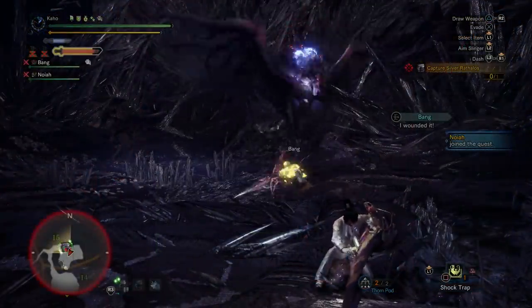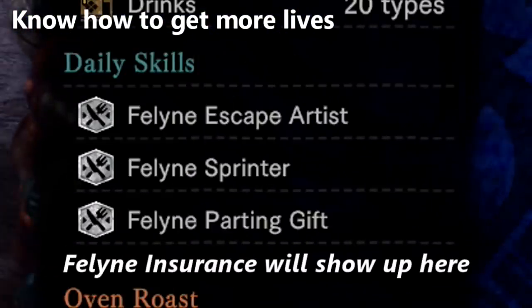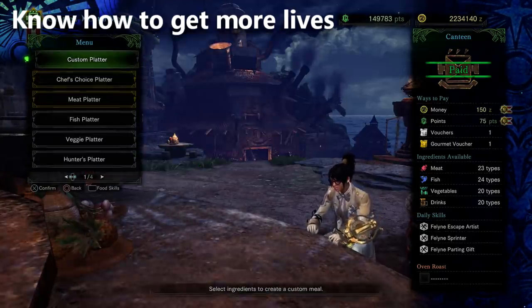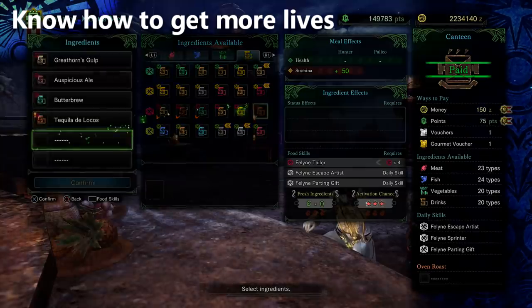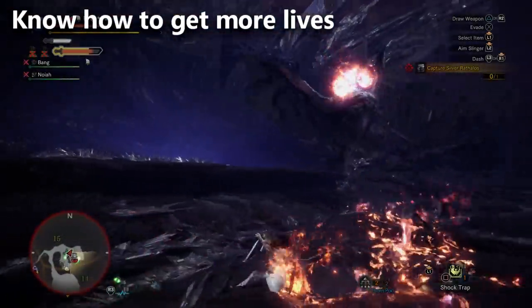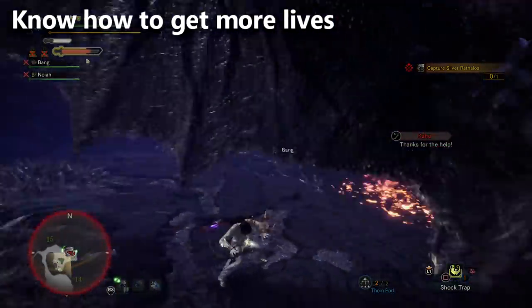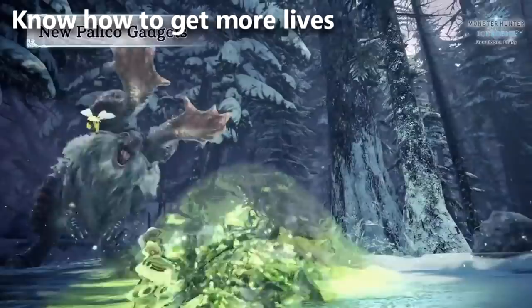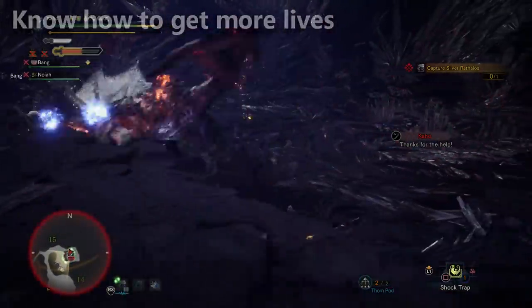Tip number eight: you can now stack more lives into your runs. At the canteen, you'll have a daily food skill called Feline Insurance — if you get it, use a voucher to guarantee it. Feline Safeguard is a food skill you can choose to eat for if you have the ingredients. Get into a session with other players because everyone shares ingredients, so you can definitely eat Feline Safeguard while playing. Your Palico's Vigorwasp Spray also has an upgrade where if you're about to die, your cat flies over and revives you for an extra life — that's a total of three extra lives stacked.